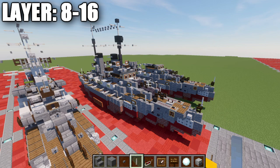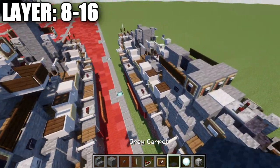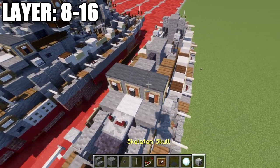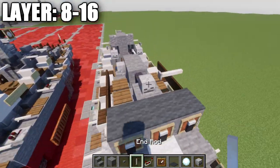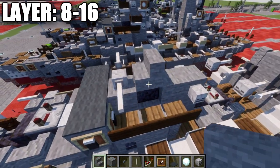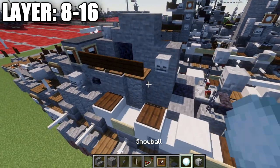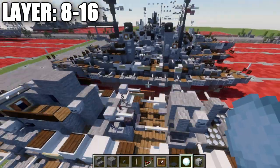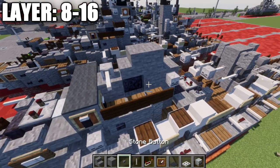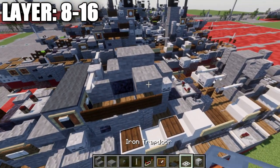Alright guys, moving into our final layers — layers 8 through 16. We're going to take gray carpet and place down a row of 3 across the top stone full blocks. Place down a skeleton skull, then an end rod on both sides of the skull. Place down a stone stair on top of this block, then go back from the stone stair with another stone block, followed by a stone slab coming off this block to both sides, and then an iron trapdoor.